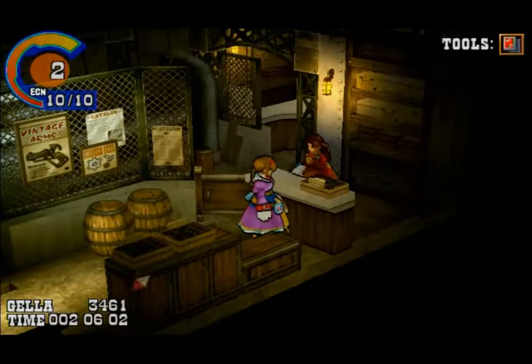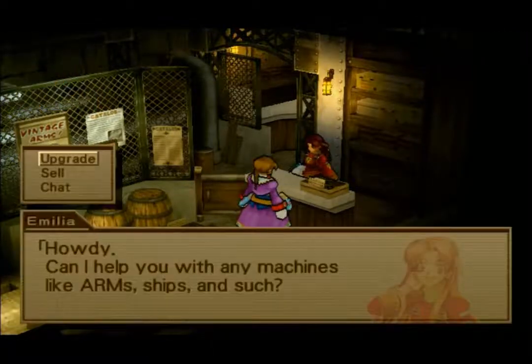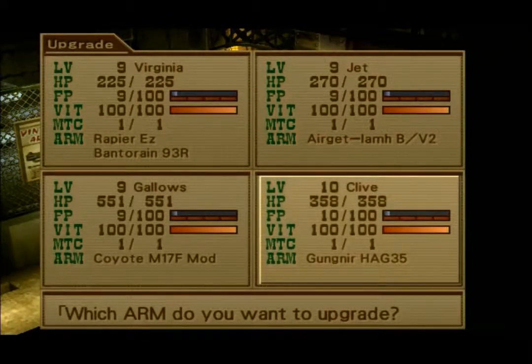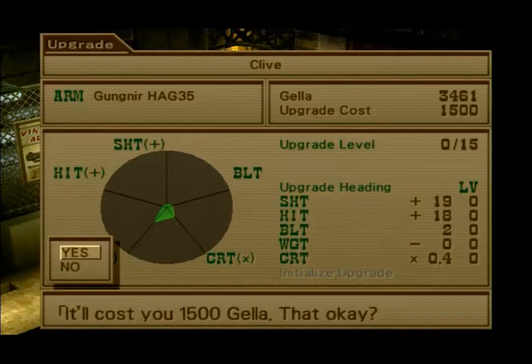We're back with another episode of Let's Play Wild Arms 3. I'm your host, the RPG Guy, and let's do some weapon upgrading. We're gonna do a big bunch of upgrades a little later, but Clive is hurting for an upgrade so let's make sure we give one to him.